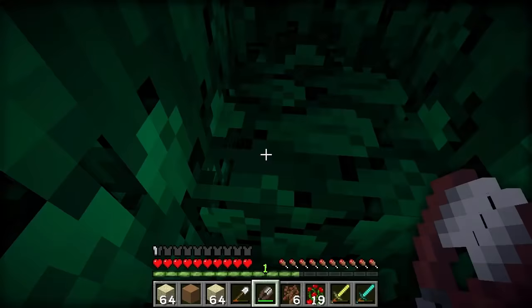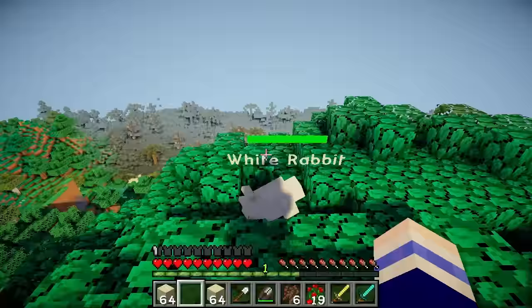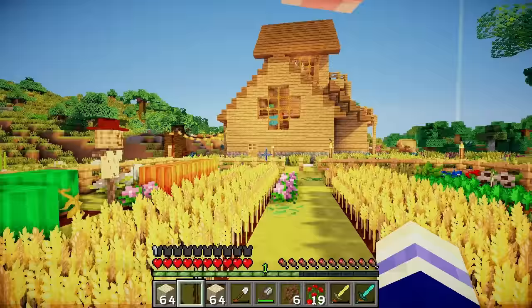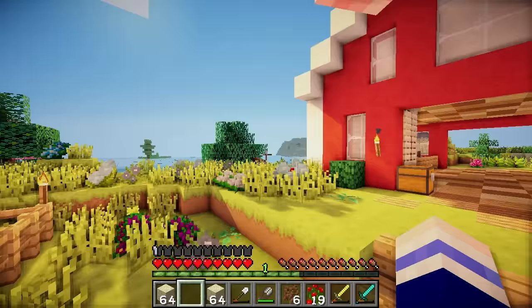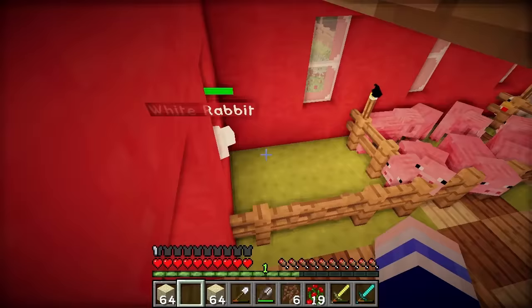Alright let's rescue the white rabbit before he jumps off the end of the tree! Where are we gonna keep the white rabbit for now? I don't wanna put him on the island with all the other bunnies — I might lose him, he might fall down a hole or something! Maybe I'll leave him in here where the sheep used to be. Stay safe white rabbit, do not escape!